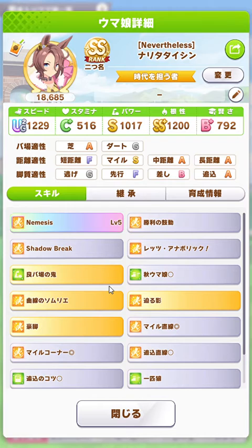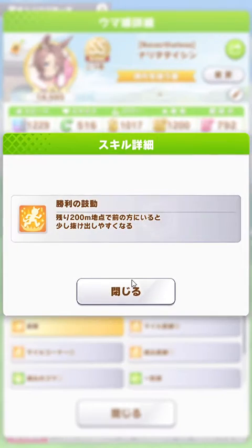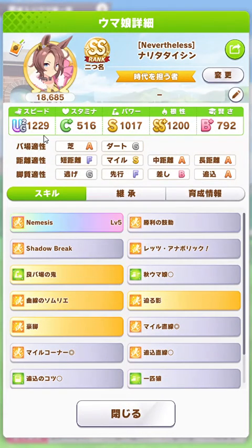Nemesis can work either as a skill where it goes off before she enters the final phase, so she enters the final phase at a higher speed than everybody else, and then the two accelerations kick in and she takes off. Or she goes in at regular speed, the acceleration skills kick off, she goes forward, and then Nemesis kicks off and she goes even faster. I think these skills that make you go faster basically ignore the speed cap, and that's part of the reason why Narita Taishin can win.